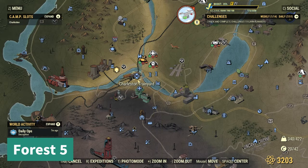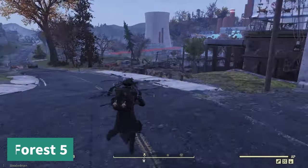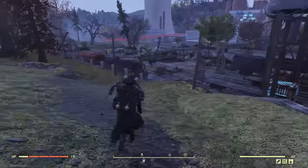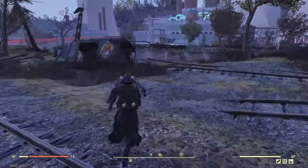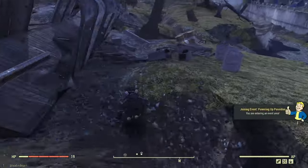Next up we have Charleston Trainyard. From here you're going to be going off to the left, looking for a car just kind of broken down. The mound is kind of right in the opening.